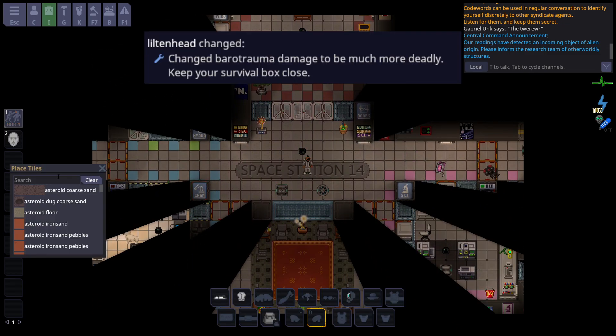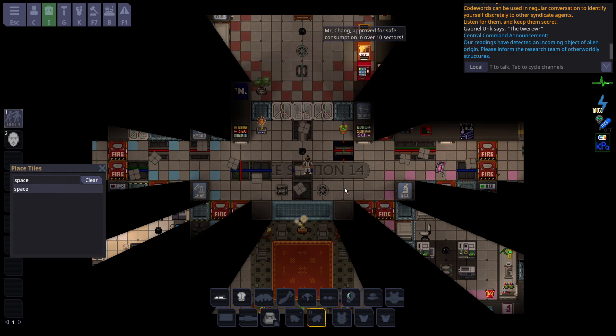Barotrauma damage has been buffed. Before, humans with oxygen had 170 seconds to survive in space; now that timer has been cut down to about 70 seconds with oxygen, and you have even less time if you don't have oxygen.